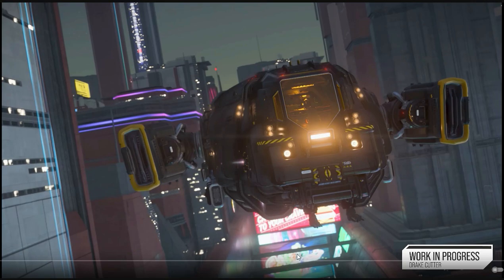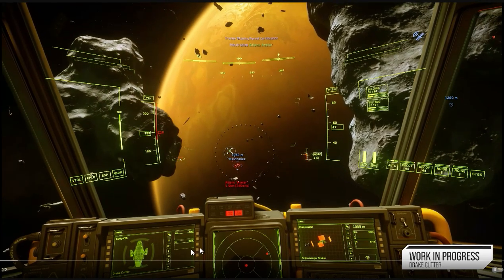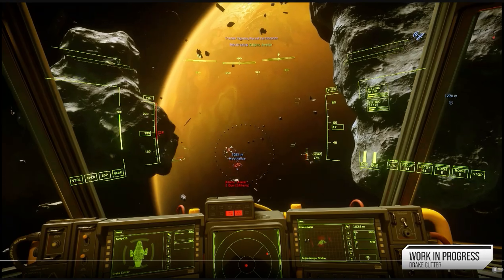Now, good things and bad things about the Drake Cutter based on what we can see as of right now — more information will be available when we actually get to fly it and test it. But as of right now, positives: I like the way it looks, I think it looks very cool. Drake has this Star Wars functional, utilitarian aspect to it — that does it for me, I like that very much. You probably have last-gen access to all the nice buttons and things that you have in some of the newer ships. It seems to have nice visibility as well.